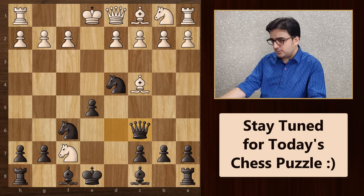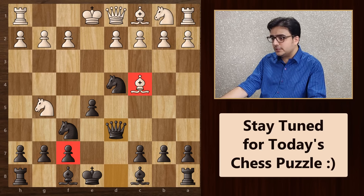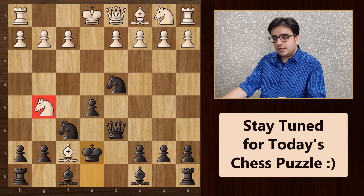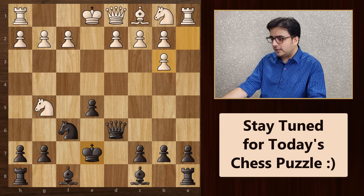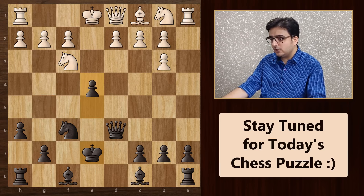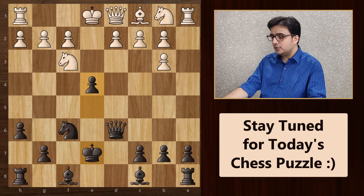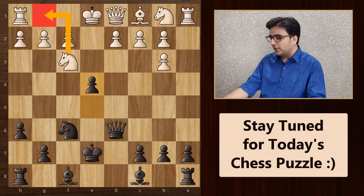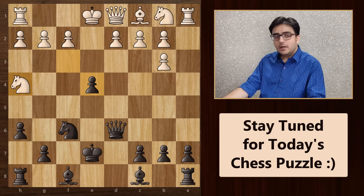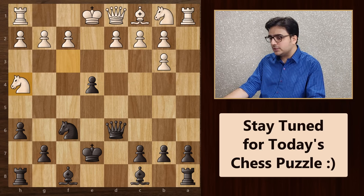Now let's go back to this position. What if white takes this pawn with his bishop instead of the knight? It will be a check, so you have to move your king. He will have to pull back his bishop because it is only supported by this knight, which can be easily kicked away, so he plays bishop b3. We take this bishop with our knight. Pawn takes knight, and then we advance this pawn to kick away this knight. He has only one square to go and that is f3. We will push him back further by attacking the knight with our central pawn.